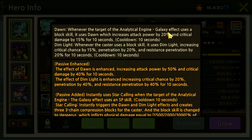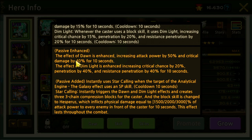The Analytical Engine Galaxy grants a buff to the target and self according to the block skill used. There are two effects: Dawn and Dim Light. Dawn, whenever the target uses a block skill, increases attack power by 20% and crit damage by 15% for 10 seconds. Dim Light increases critical chance by 15%, penetration by 20%, and resist penetration by 20% for 10 seconds — cooldown 10 seconds, same as the duration, so effectively no cooldown.